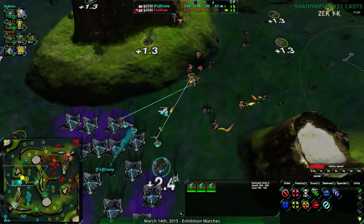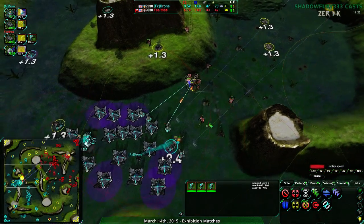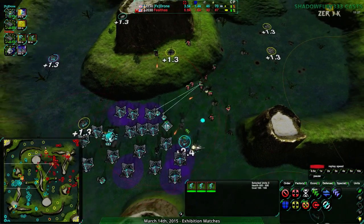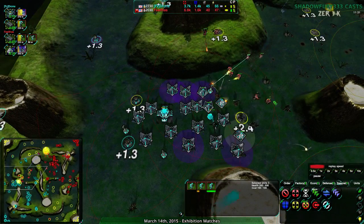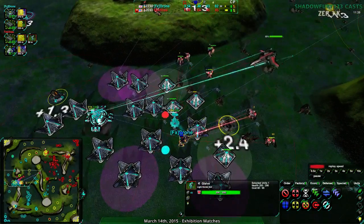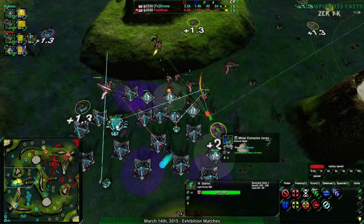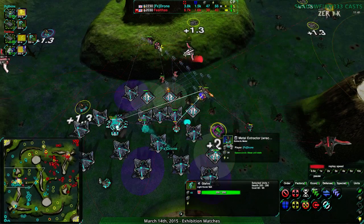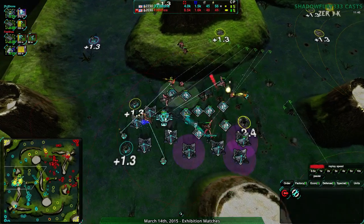Feltos going to where those gunships are being built from - trying to attack it directly. This is going to be a complete wreck. Drone is going to lose everything here - their commander, their Lotuses, everything. The solar collector is about the only thing that gives them a chance of surviving. If they lose those Lotuses, that just makes it that much easier for Feltos to get in. Feltos has their factory locked down - the factory is the biggest target. However, they are pulling back - Feltos not confident they can take this out.